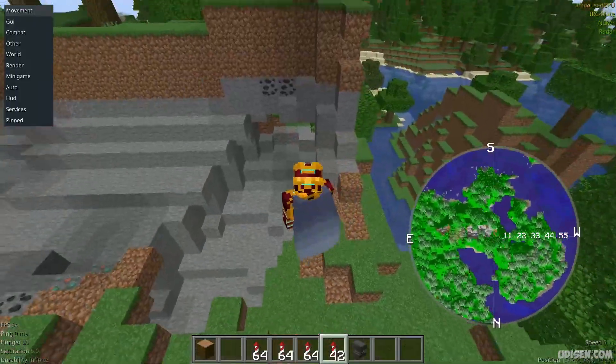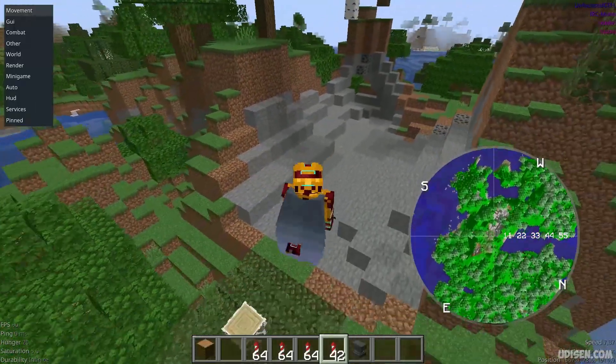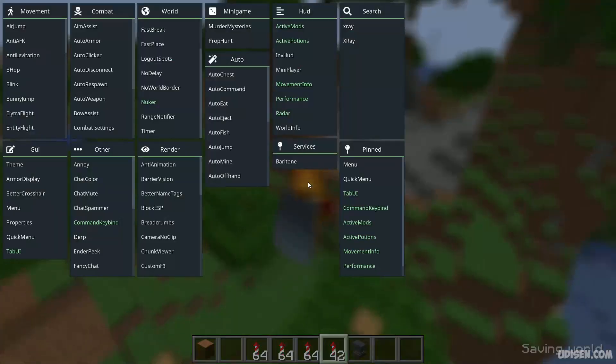And today I show also another X-Ray, only for collection. Why not? Anyway, how does the system work? It is extremely easy. You can activate this X-Ray in two main ways.